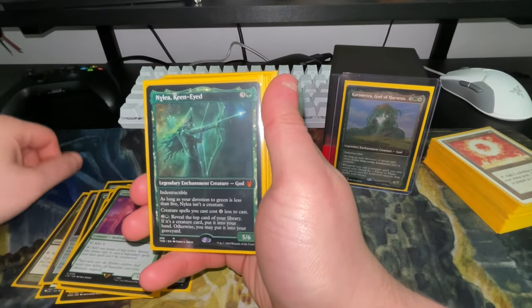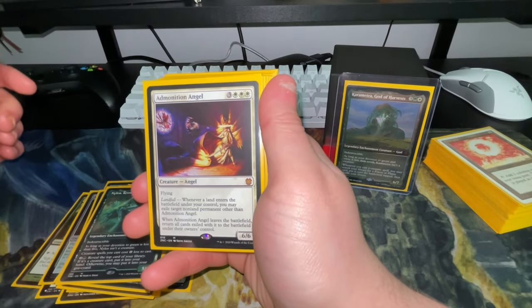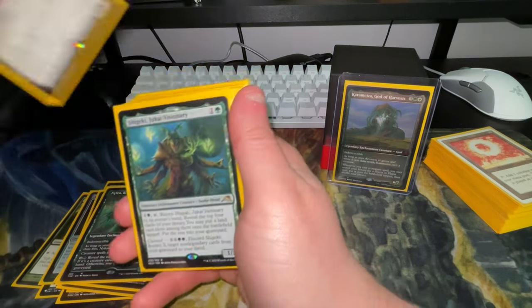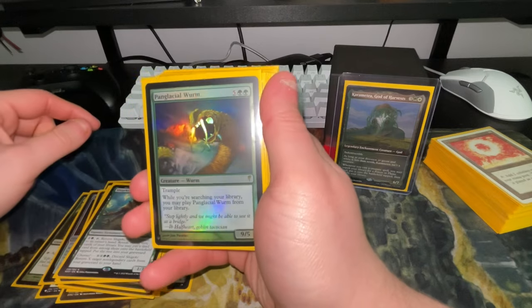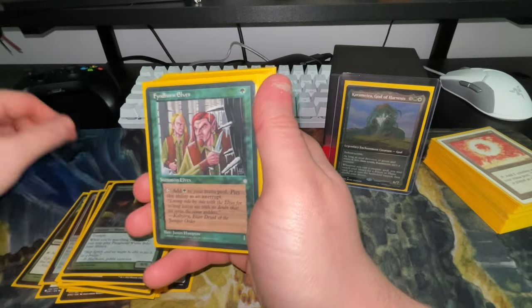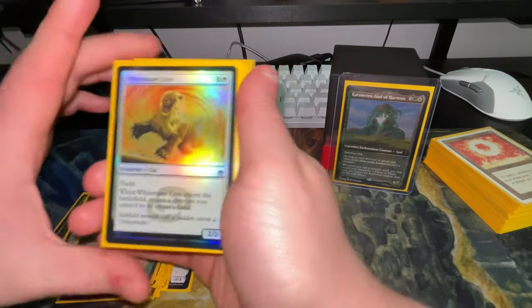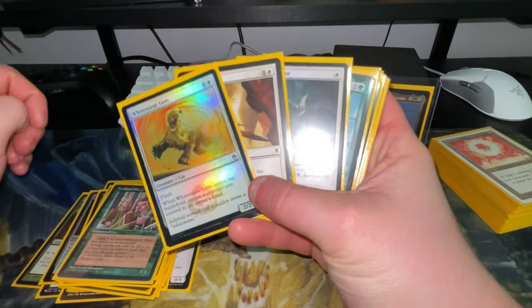Avenger of Zendikar makes plant tokens. Sentinel, Delighted Halfling, and Neyali reduce your creature spell costs — that's perfect. You can exile permanents when Abominus Ascendant enters. Shigeki, Panglacial Wurm — you can cast Panglacial Wurm from your library whenever you're searching it, so you get double value. Fyndhorn Elves rounds out that section.